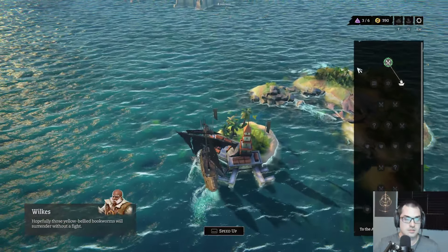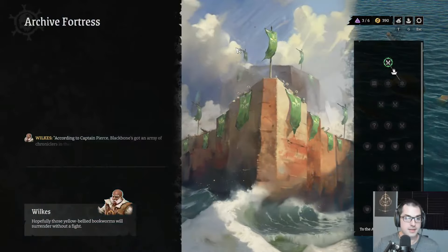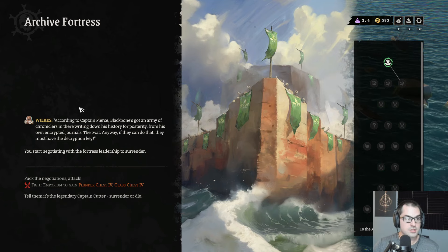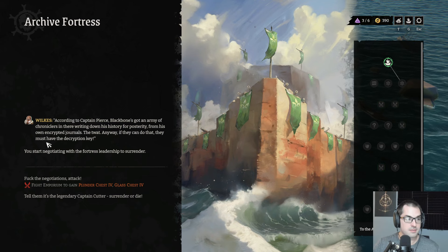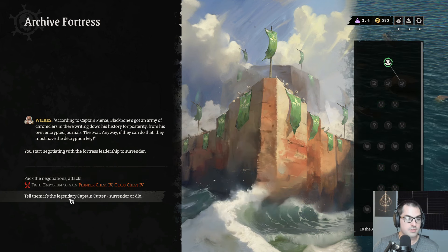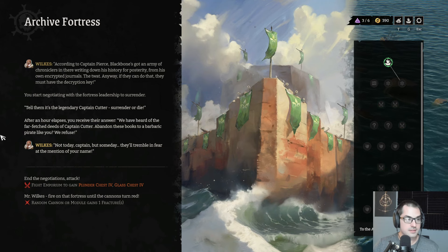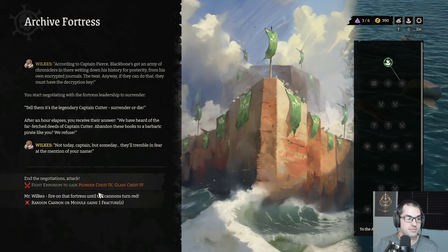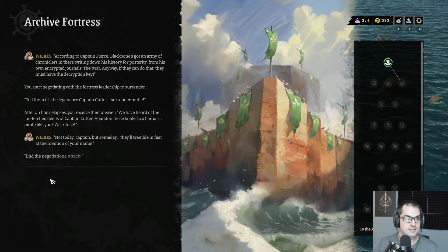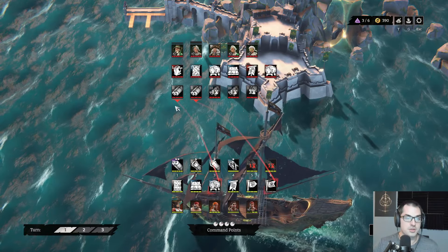We have lots of money for the Royal Vitrine Company Shipyard. My crew is immune to engaged — yes! Hopefully those yellow-bellied bookworms will surrender without a fight. They've got a fortress so I doubt it, but I have a kraken. According to Captain Pierce, Blackbone's got an army of chroniclers in there, waiting and writing down his history for posterity. If they can do that, they must have the decryption key.